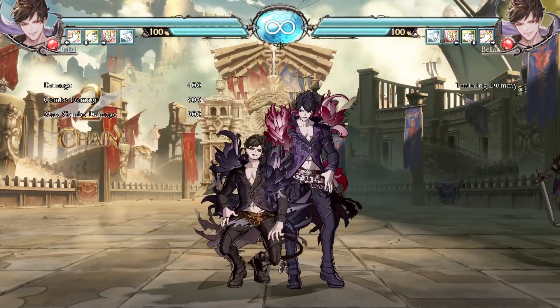Only the first hit is special cancelable, while the second hit leaves the opponent crouching. His crouching medium is 7 frames, has good range, and is one of the few crouching mediums that hits low. On top of that, it is plus 1 on block, making it an excellent frame trap. It can link into combos off of both normal and counter hit.